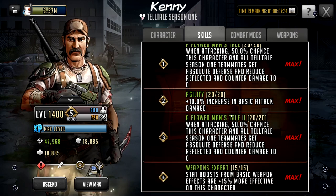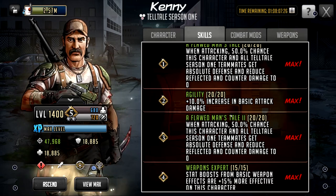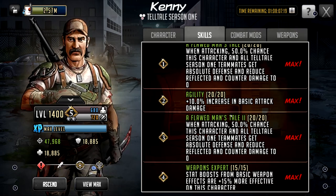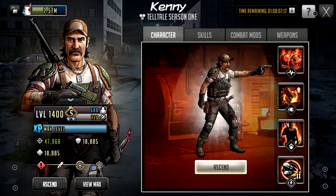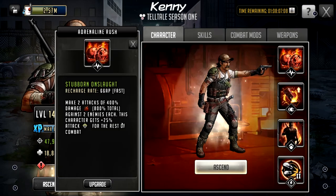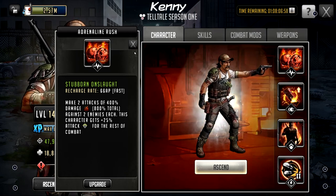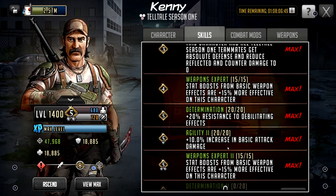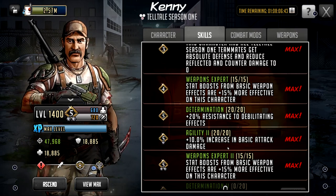Agility — most damage toons, agility doesn't work as well. The reason is because they have flat damage attacks. The rushes they have, like Gentleman, it's a flat damage attack, so agility is not going to play into that rush. With Kenny, though, it's a lot different, and this is why it's important when you're leveling him. When we look at Kenny's rush, he makes two attacks — regular basic attacks of 400% damage. So that attack stat and the 10% increase in basic attacks is going to work for him because he's making basic attacks. So his agility is going to work here.